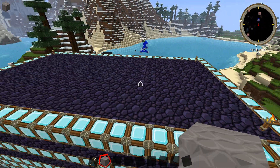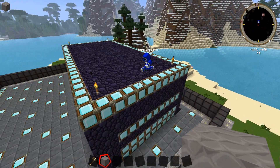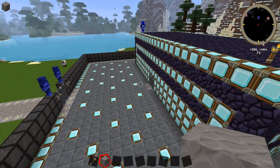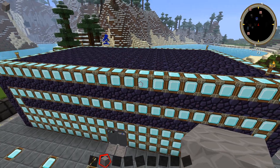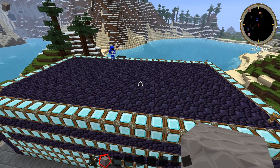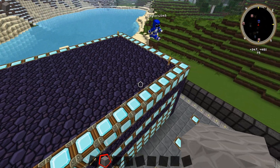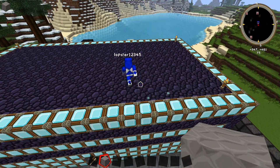Once the diamond blocks have been broken from your base, you can't replace them — that's just cheating. Once they're broken, they're broken. One of the rules is you cannot pick up any diamond blocks. You can't mine them, you can't move them, they have to stay in place. If they get destroyed, you can't pick them up.